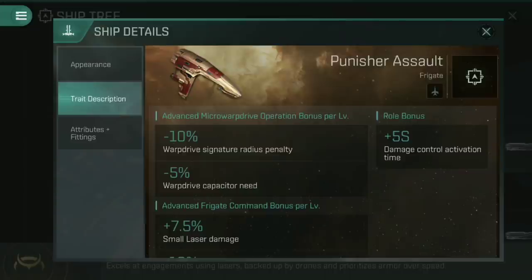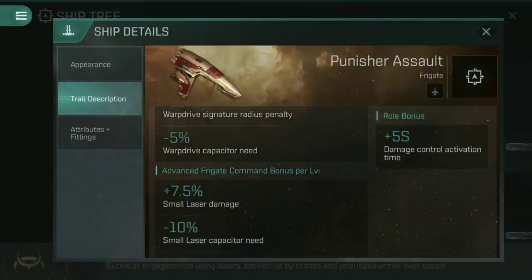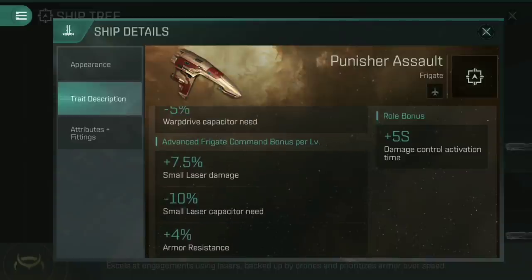That works out to a 50% reduction to the signature radius penalty and a 25% reduction to the capacitor need. Advanced Frigate Command gives a bonus to the weapon system — in this case 7.5% small laser damage and 10% small laser capacitor need. At full level 5, you're doing 37.5% extra DPS with small lasers and reducing capacitor requirement by 50%, which allows better capacitor stability. Armor resistance also goes up by 4% per level, so 20% at full skills — always a nice thing on a ship that's getting close and armor tanking.